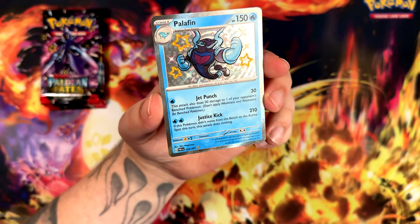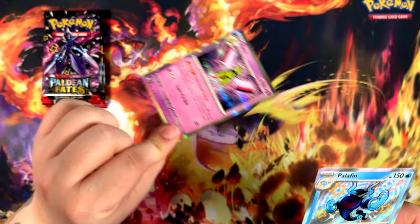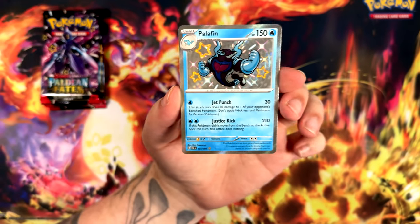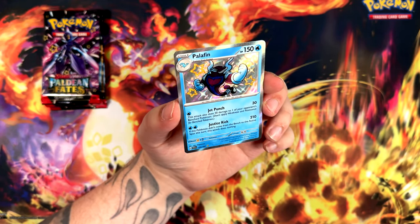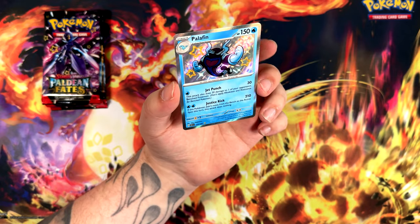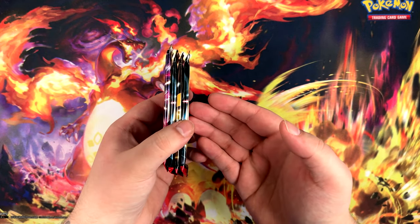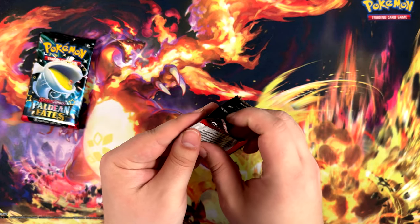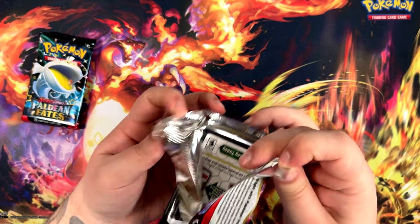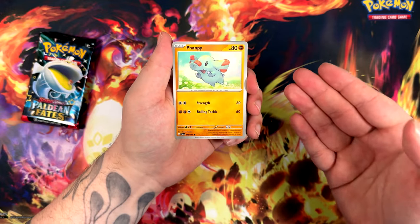These baby shinies — I actually really love the border. I thought the border was going to be like the rare ones where it's just a hollow pattern, but no — these ones are actually a bit textured. I don't know if you can tell on the video, but this looks very, very nice. They have really outdone themselves with these baby shinies this time around. These look amazing. Well done, absolutely well done. Still have four booster packs left. We've gotten three great pulls, which is more than I normally get from an ETB. Usually my luck with Elite Trainer Boxes is very, very bad, so I'm glad to see it be turned around here.